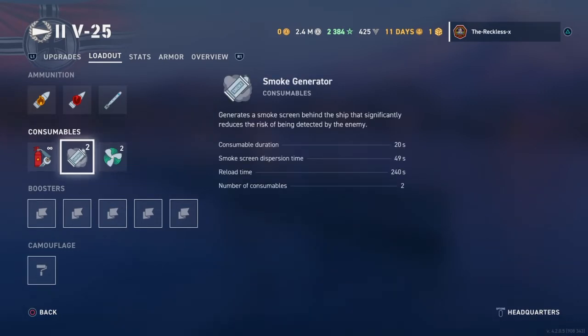You have the engine boost and your smoke screen generator. This actually isn't really good smoke — the biggest advantage is you can put a big field down because it takes 20 seconds. It's 20 seconds of smoke screening, but it only lasts about 50 seconds.